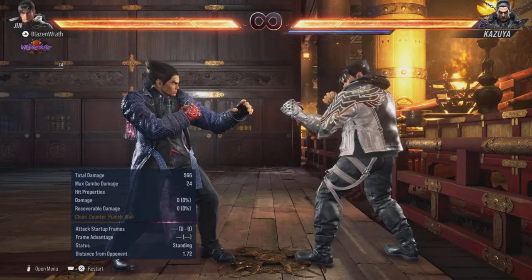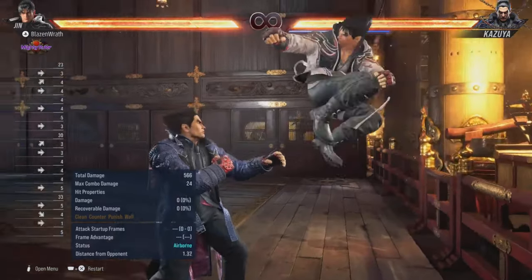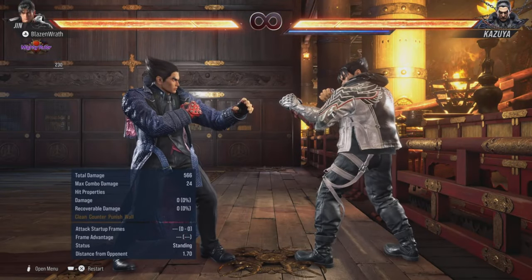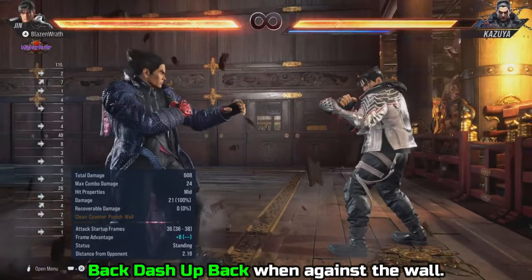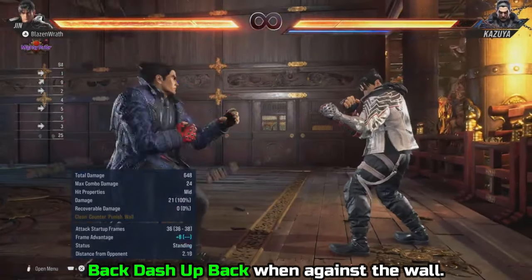Bonus tip — and this has nothing to do with the floor. Did you know you can do this against the wall? You can run up on the wall and either kick or punch depending on your character. It is zero on block, so it leaves both players neutral. You can do this by performing a back dash and then pressing up-back. No additional button input is required.